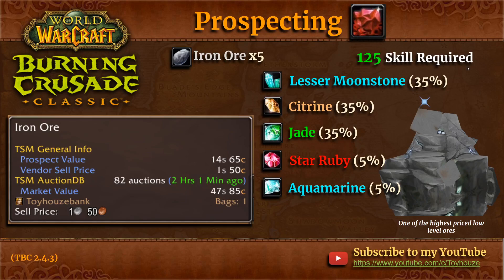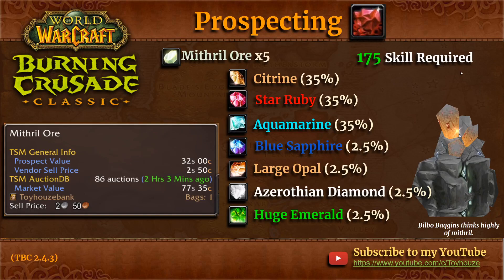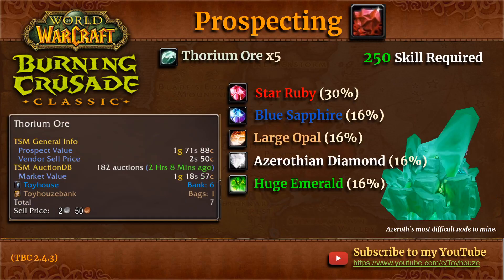Let's move on to mithril. Bilbo Baggins thinks very highly of mithril — if you remember that scene from Lord of the Rings where he gives the mithril chain over to Frodo Baggins. Anyway, to prospect mithril you need 175 jewelcrafting skill. Looking at the market value versus the prospect value, it's again way too high to recommend purchasing for prospecting. You get chances at citrine, star ruby, and aquamarine as your commons, and then blue sapphire, large opal, azerothian diamond, and huge emerald as your rares. So mithril is not the greatest for prospecting, but if you happen to have some, that's what you can get.